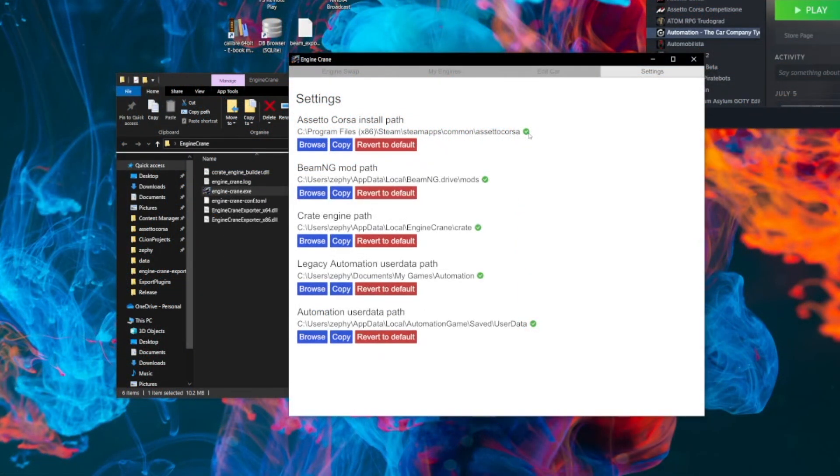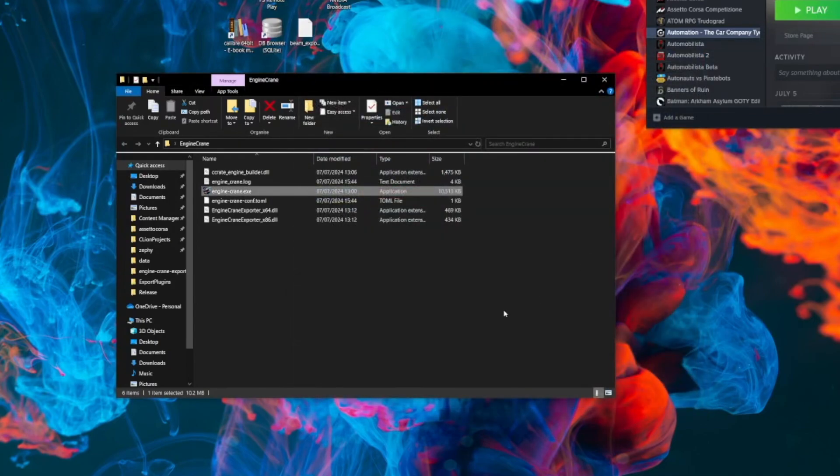It no longer requires you to be an admin to run it. When you open the tool without admin rights, you may not be able to read and write in the Program Files directory. My Steam library is set up in Program Files because that's just the default way Steam likes to do it. Some users don't have access to Program Files, so if your user doesn't have access and that's where your Assetto Corsa installation is, you may have problems using Engine Crane when not running as admin. If you open it up and come to Settings and see a red cross, or the Assetto Corsa path isn't set, you can open it with admin permissions — but now you get to choose that yourself.